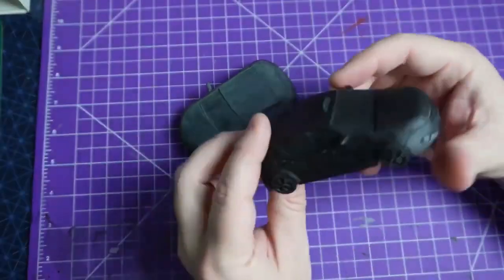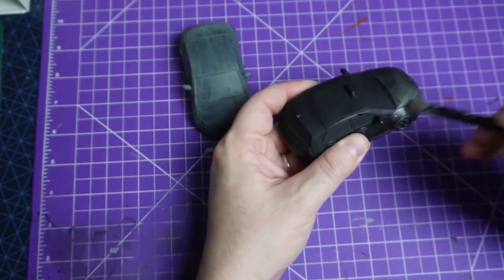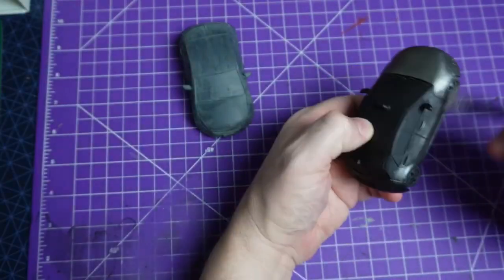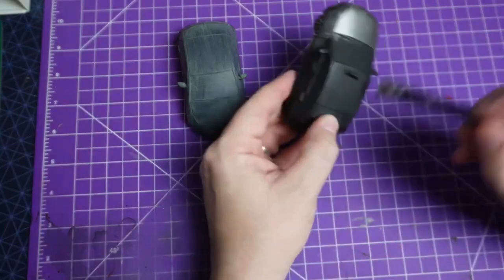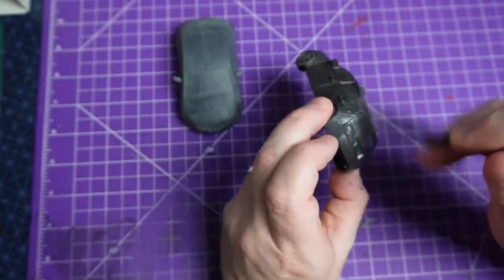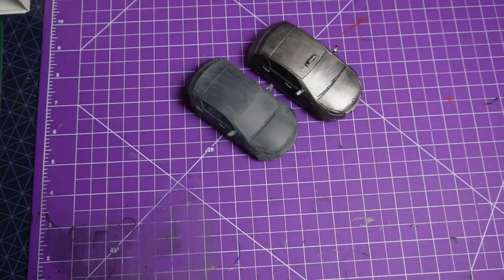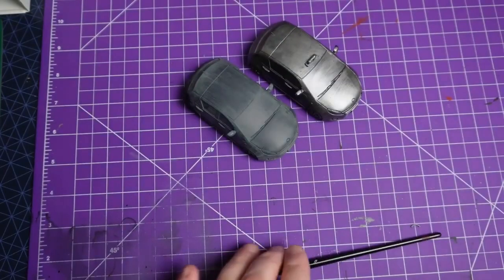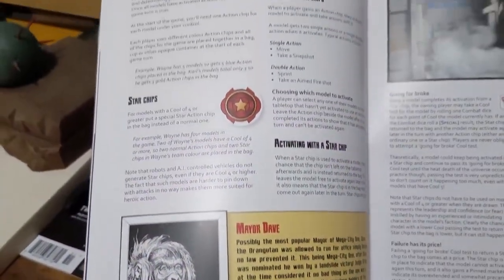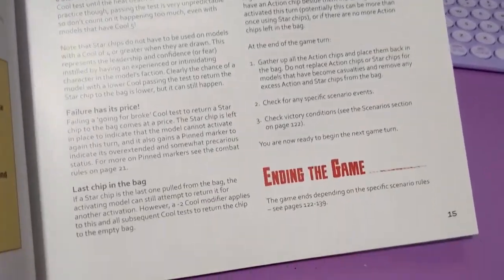Welcome to Adventures with Pep's Rookie's Guide to I Am The Law by Warlord Games, 2000 AD and Rebellion Publishing. We are on part three, which is going to be the game turn. Rather than just constantly showing pages, you're going to watch me paint some Marvel Crisis Protocol terrain while I talk. Certain rules I will pop up into the video when necessary. We are starting at page 14 of the rulebook.